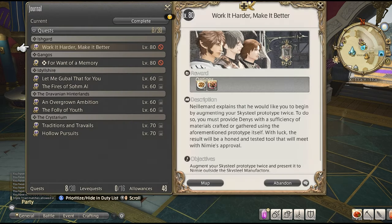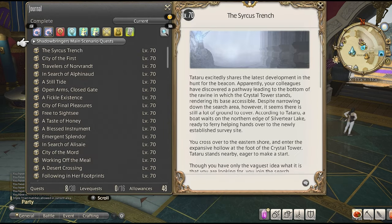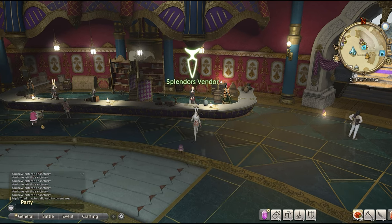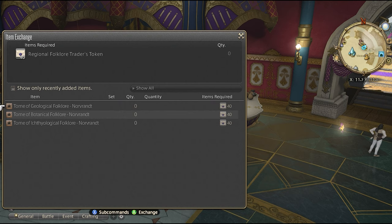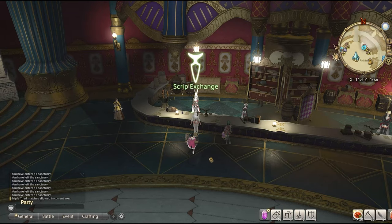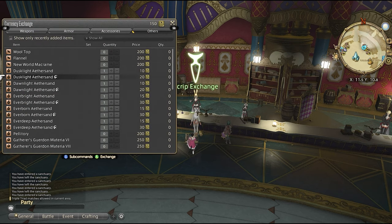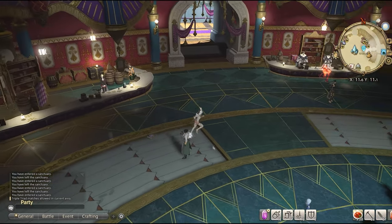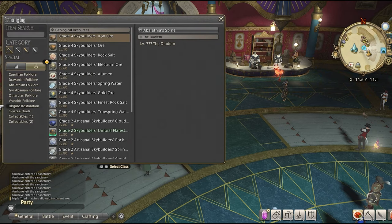It's important that you unlock all the crafting and gathering quests up through Shadowbringers so you can have access to the house of representatives in each expansion. If you're not able to access a vendor, most likely you did not complete the short quest chain to unlock them. For the last tomb, you will travel to Yumor and talk to the House of Splendors vendor. She will have these tombs for trade-in for 40 regional folklore tokens each. You get these tokens via script exchange from the appropriate vendor — under the yellow gatherers script exchange, level 70 items. Each token costs 100 yellow scripts, and assuming you want all three for miner, botanist, and fisher, this will require 12,000 scripts total, with each tome costing 4,000 yellow scripts.